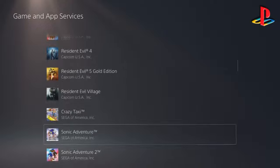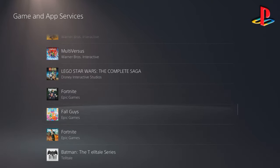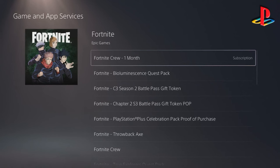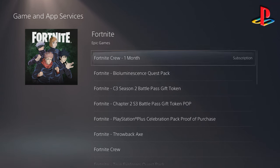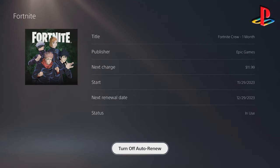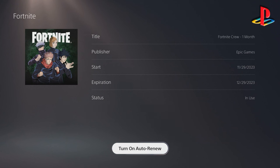Once you find Fortnite, click on it and it will give you several options. Go to where it says Fortnite Crew One Month and click on that. At the bottom it will say Turn Off Auto Renew — click on that. It will confirm that auto renew is now off for Fortnite Crew One Month. You can turn it back on before your renewal date.